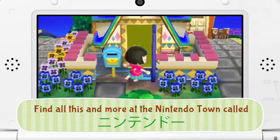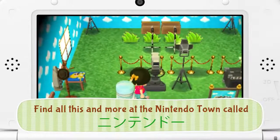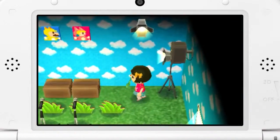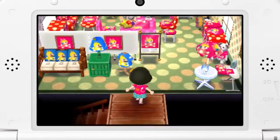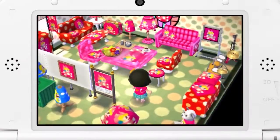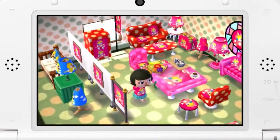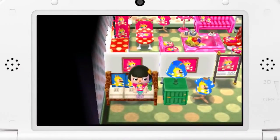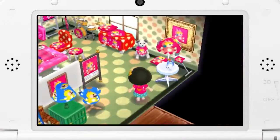Knock, knock! Look! The ground floor looks just like our filming studio — cameras, microphones, and lights. It's just like our set. The second floor is our backstage area. Check out the fabulous furniture! Oh, but there's not much space for me! So what's the basement like?